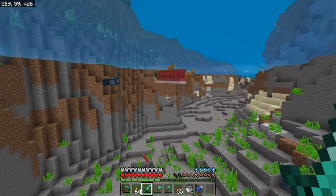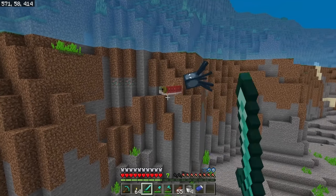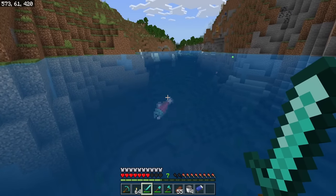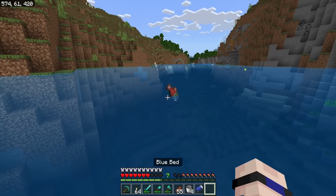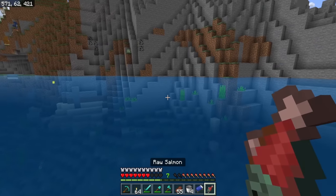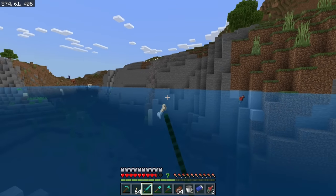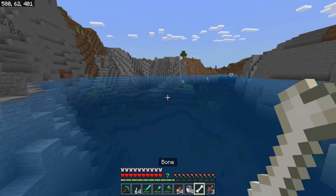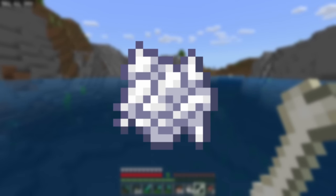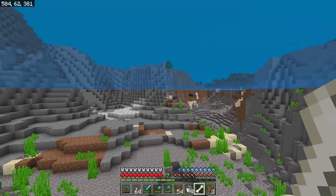When you finally do find some salmon, you can take your sword and just take a swipe at it. When you hunt fish in Minecraft with a sword, you will get a raw drop of whatever type of fish you just hunted — for example, raw salmon. When you hunt fish they also have a chance to drop a bone, which is actually different from Java edition. In Java edition there's a chance to drop bone meal, which is basically the same thing — we just have to craft the bones into bone meal instead.